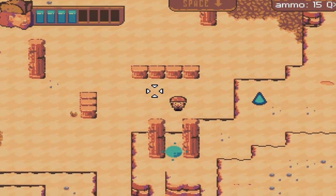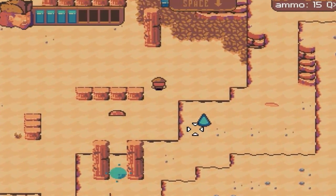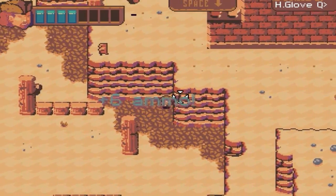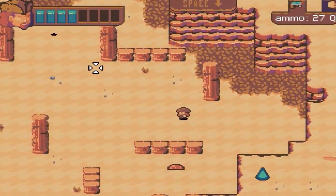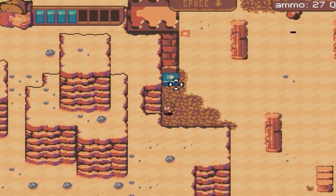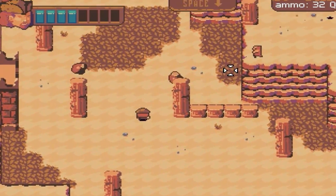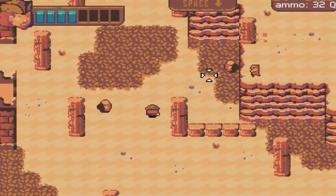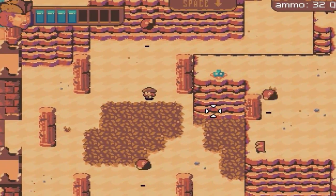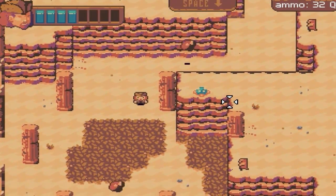Gotcha! I really want to get up there. I'm not sure what that is, but it looks good — it's shiny. Look at that ammo. That guy's got anger management issues — he's throwing rocks. Random passers-by. Welcome to the planet. These aren't stairs, are they? I should probably use my sprint.